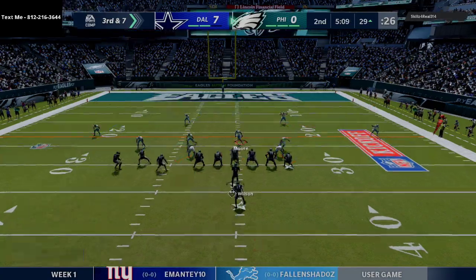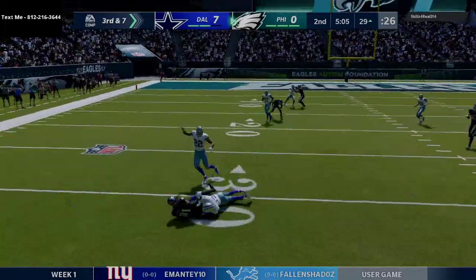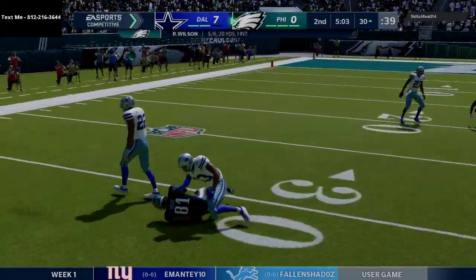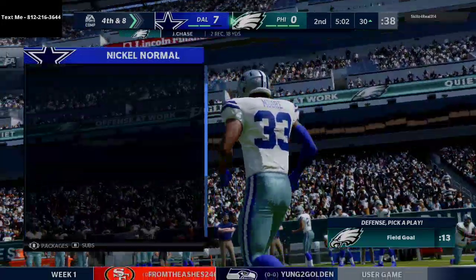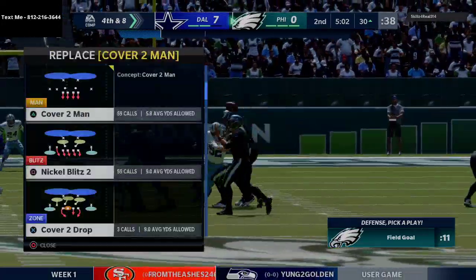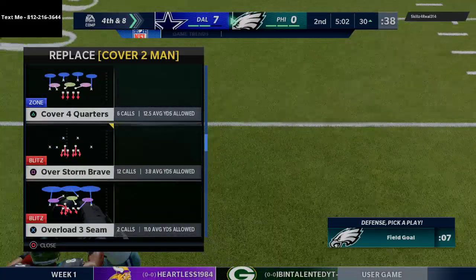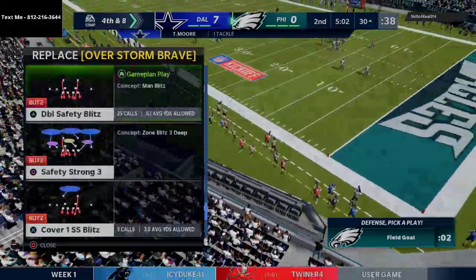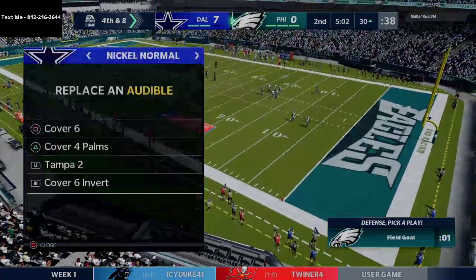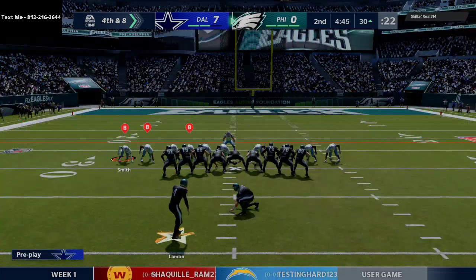He goes pistol bunch tight end again and we go to a little cover three mable. He had a nice little trail route but this brings up a fourth down — we did our job defensively and got off the field really quickly. Now I'm going to set up my coverage defenses with cover six and cover four palms so I have different coverages for critical situations.